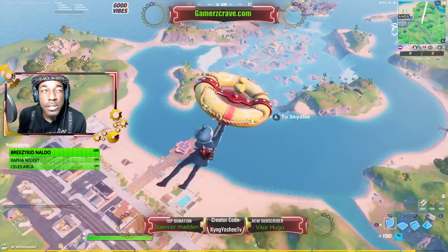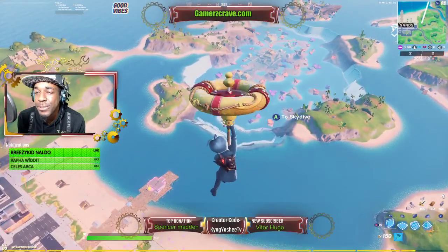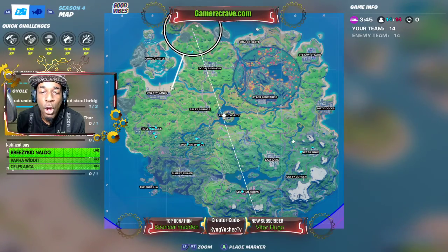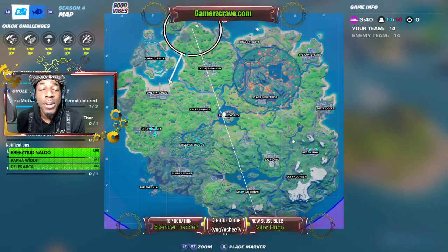We're gonna be doing the week six, season four challenge: collect 300 plus stone from Coral Castle. And if any of you guys don't know where that is on the map...